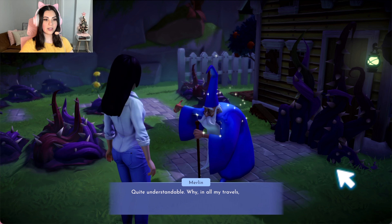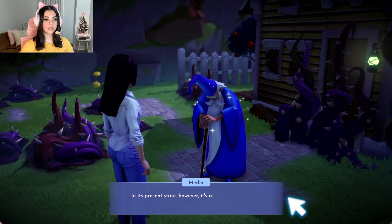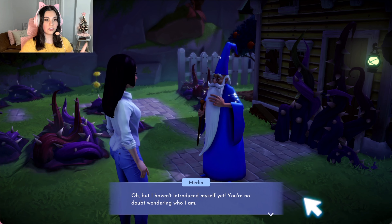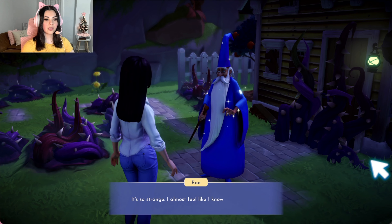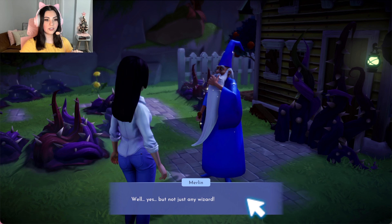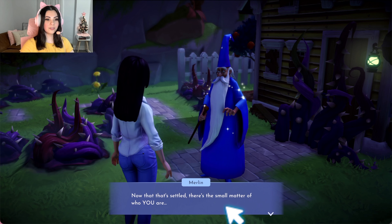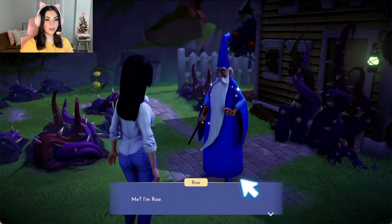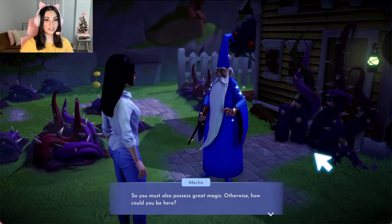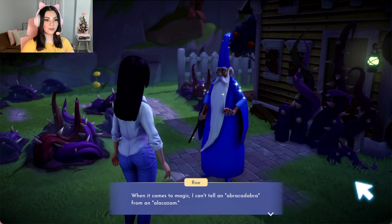You're no doubt wondering who I am. You're Merlin — you're a great and powerful wizard, right? Well, yes, but not just any wizard. There's a small matter of who you are. I'm Ray. The only way to get to Dreamlight Valley is to pass through dreams, so you must also possess great magic — otherwise how could you be here? I can't tell an abracadabra from an alakazam. I think you'll find that magic often chooses us, and rarely does it choose unwisely. I'm quite certain that you're the one we've been waiting for — you're going to save Dreamlight Valley.